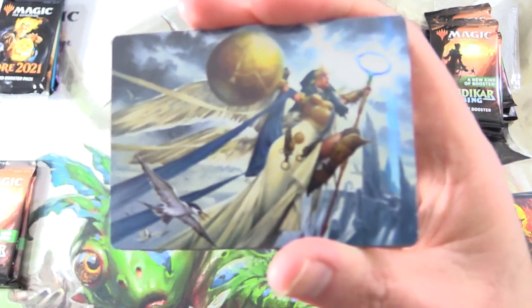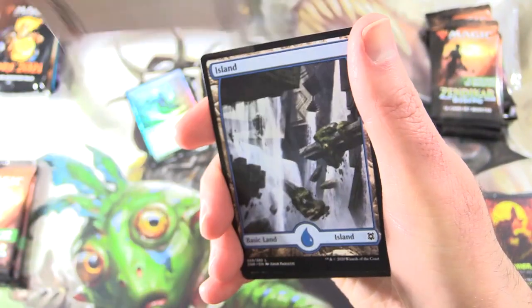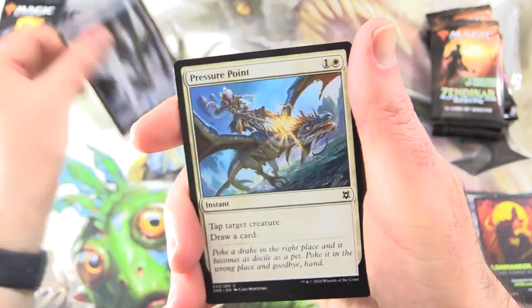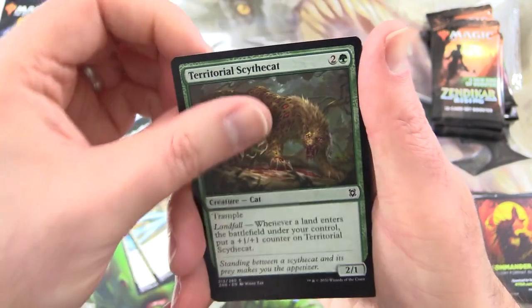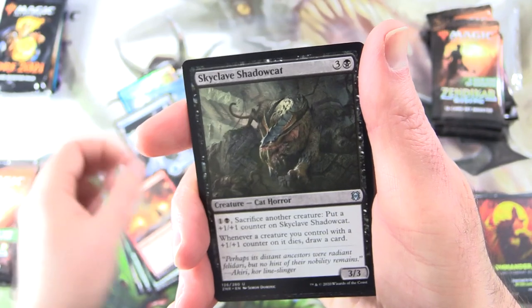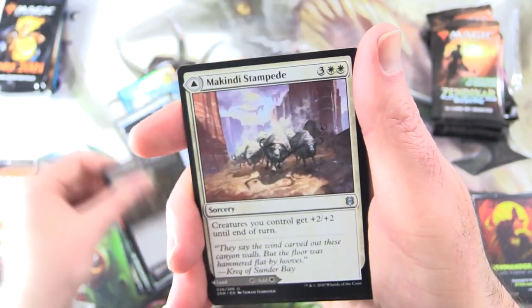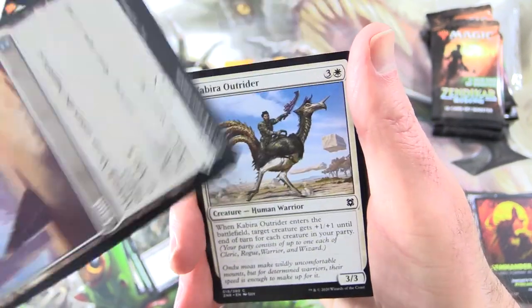On to the next pack — fantastic artwork. What is it? Linvala, Shield of Seagate. We've got an Island, Pressure Point, Disenchant, Territorial Scythe Cat, Kazandu Neckopotamus, Cleansing Wildfire, Skyclave Shadowcat — Cat Horror, McKindy Stampede. On the other side, McKindy Maces, Kabira Outrider with some weird ostrich-riding action.